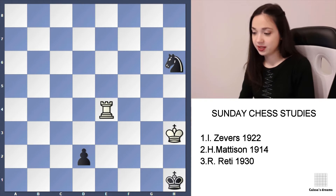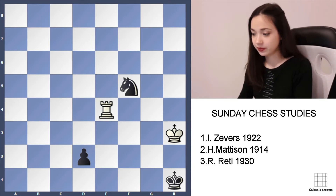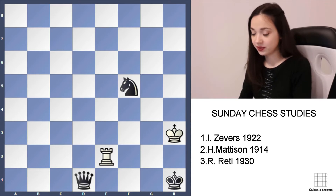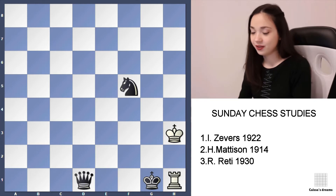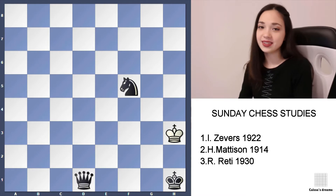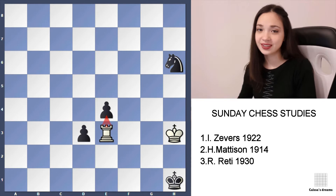Black can try something: play Nf5 to prevent the rook from using that square. But then white can play Rook e2, and after d1 queen, Rook h2 check, Kg1, there's one interesting move — Rook h1. So that's how from this position white succeeds in making a draw.